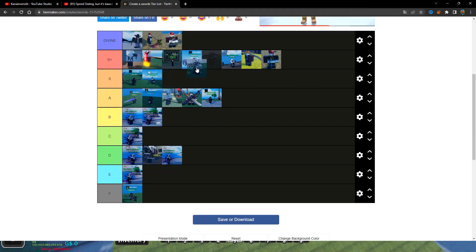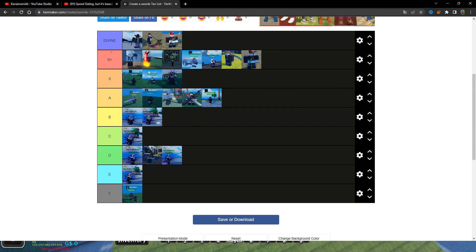Then we have Kairo's Club, and in S+ tier we have Yoru, Beheader, and Aizen's Blade — which is actually in A One Piece Game, pretty cool, it's one of my favorites, it looks so cool. We also have Napoleon Blade, Two Three Sword Style, 100 Million Blade, and Frostbite, which is kind of divine but not completely in the top three.